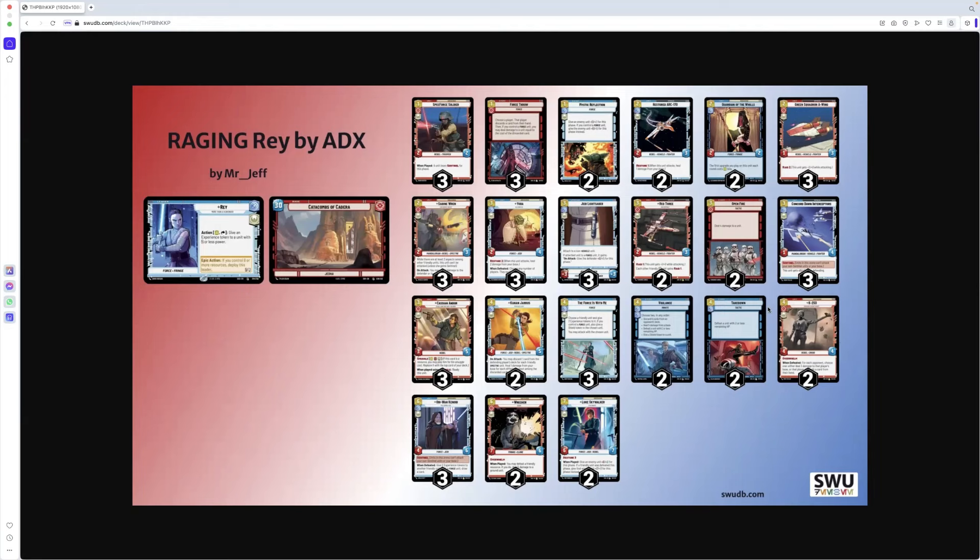Takedown is uncommon and brilliant — four, defeat a unit with five or less remaining HP. It doesn't say non-leader unit, so we like that. That's definitely staying in. Vigilance is one of Mr. Ade's personal favorites, but it's a legendary, which means it's not going to be in there because it's just too expensive.